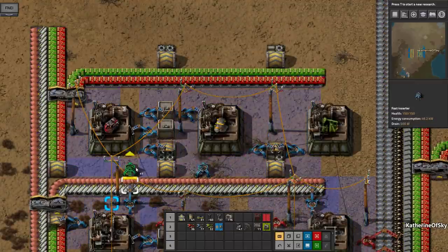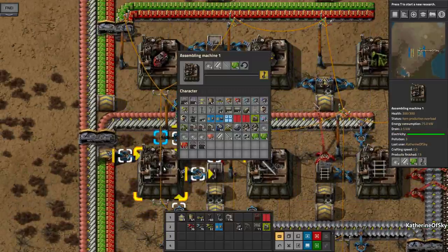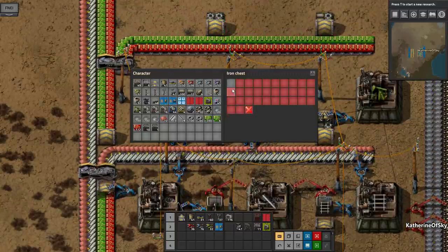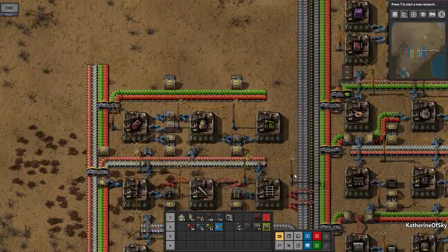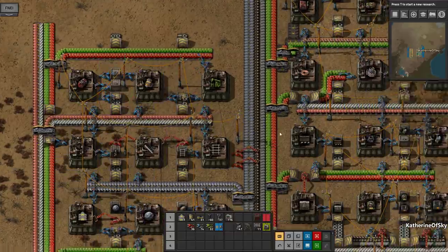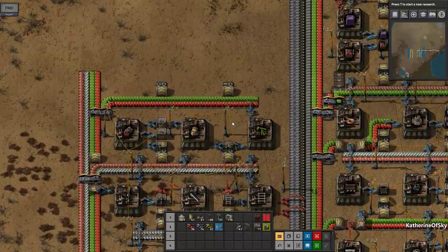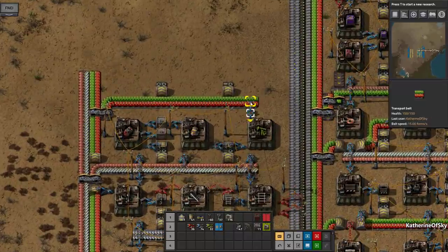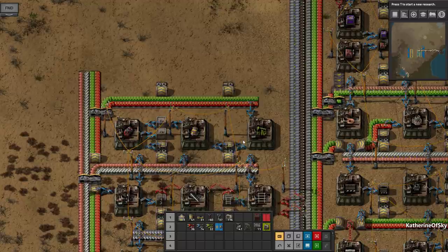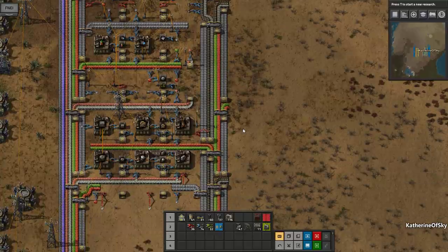Let's make sure we get steel. Are we sharing that with anything? No, but this one is sharing steel. Now the thing about later game is that converting all of these chests into logistics chests is not ideal. But we have an interesting trick that was brought to my attention in the comments which we're going to use for that process, so that's going to be really nice.